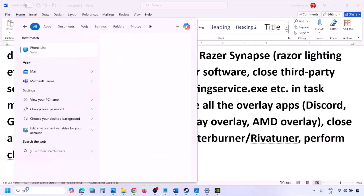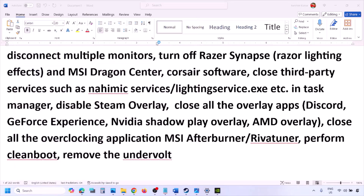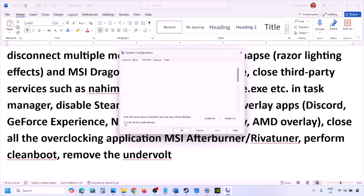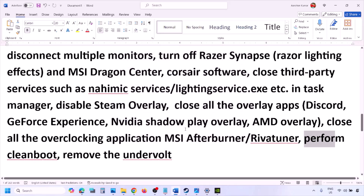To perform a clean boot, type System Configuration in the Windows search box, click System Configuration, go to the Services tab, put a check on Hide All Microsoft Services, then click Disable All. Click Apply, click OK, and when prompted restart your computer, then launch the game. Also, if you have undervolted your computer, remove the undervolt and then launch the game.